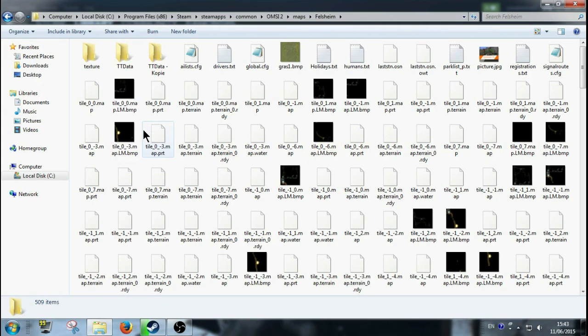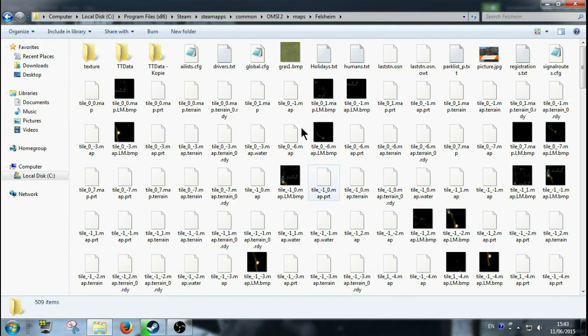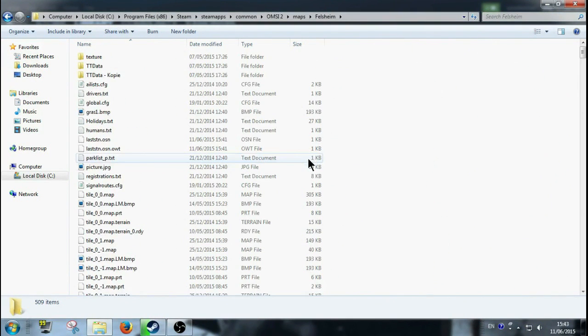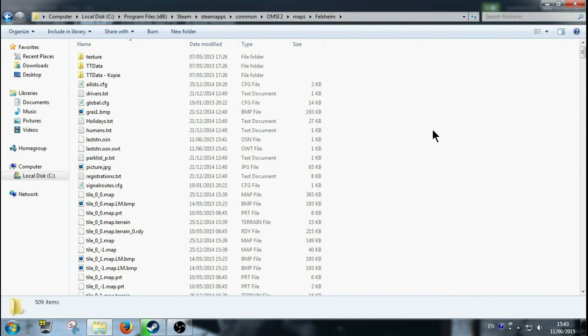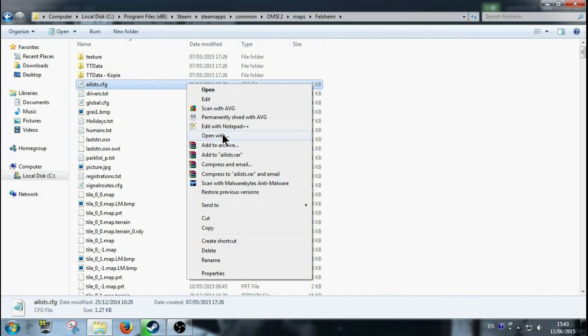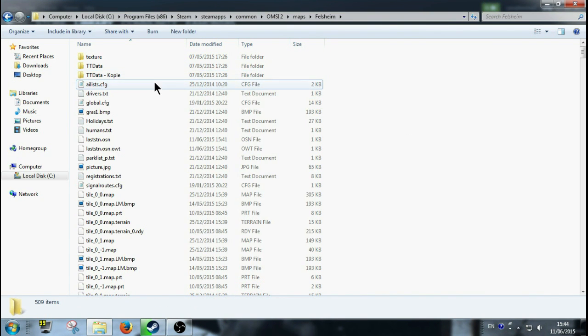I'm going to pick the Felsheim map. When you're in here — yours will be different. You'll see the AI list CFG file. Basically this is the AI list file you're going to be using and editing. You just double-click that. If it's not opening with Notepad, you have to right-click and choose 'Open with' and manually choose Notepad.